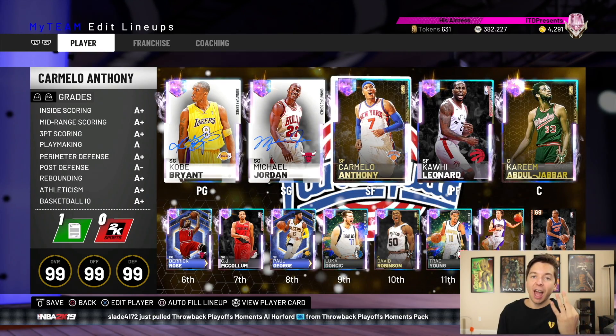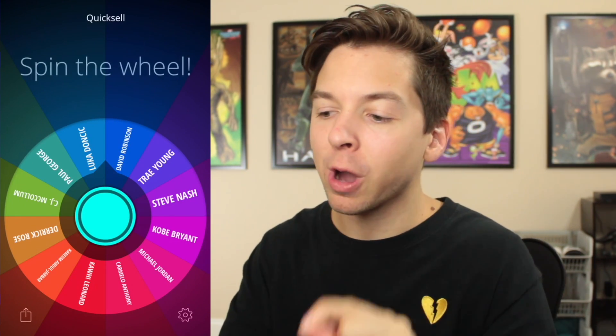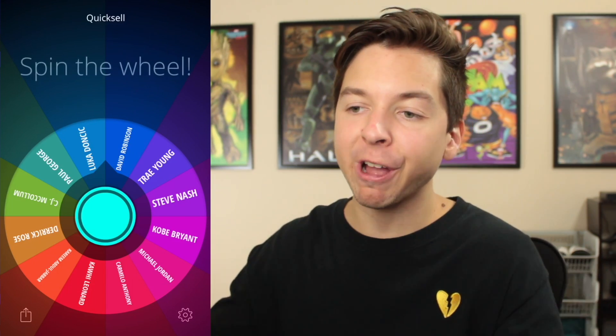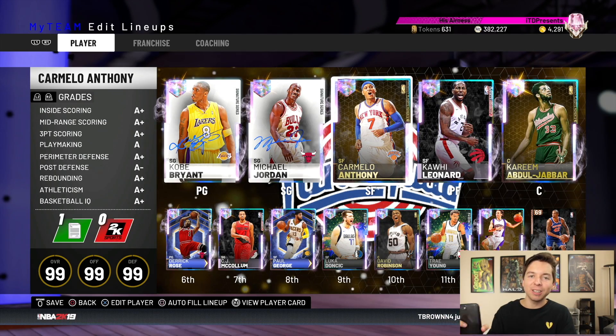If I do miss three shots at one spot, I got this wheel right here — this is my quick sell wheel. This has all 12 Galaxy Opals on it. And if I fail, I'm going to spin this and whatever player it lands on, I have to quick sell them. I don't even know why I'm doing this. Why did I actually think of this? Let me just tell you guys what is on the line.